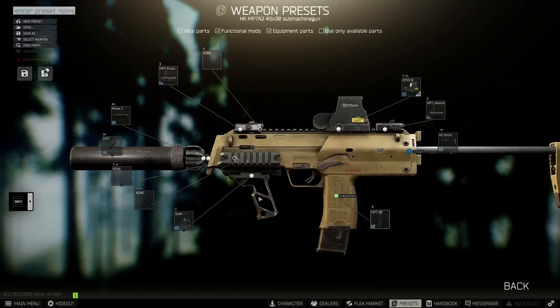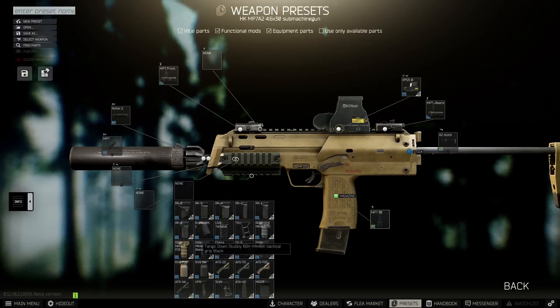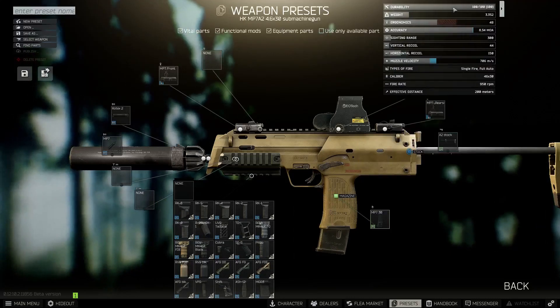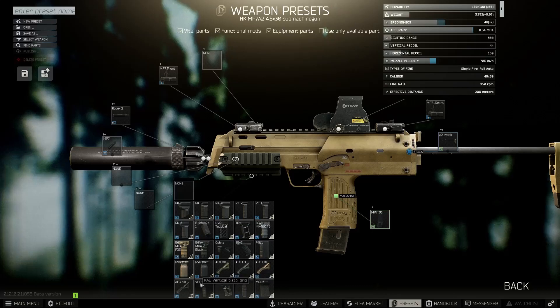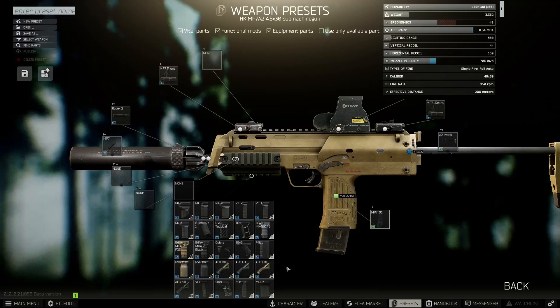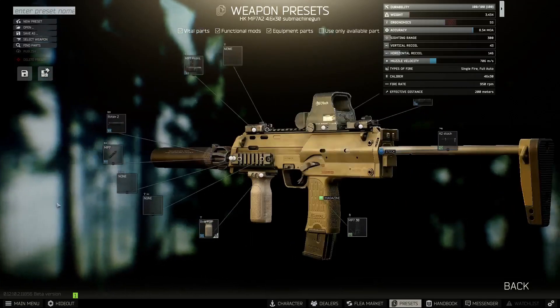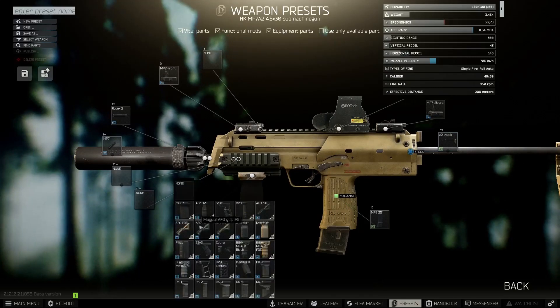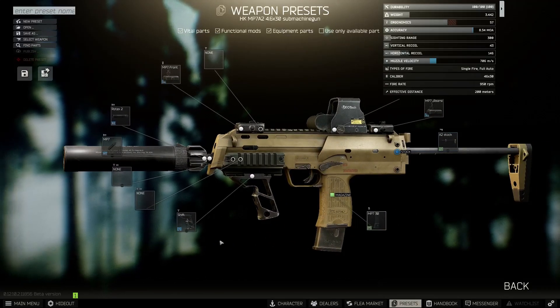For the grip slot, I put a Shift grip on there. If you're starting out and don't have Peacekeeper level 4, the Shift grip is around 100k and maybe you don't want to spend that — that's fine. Most grips aren't going to reduce recoil by much: the RK1 subtracts two, another subtracts three, another just one. So you could opt for something that just gives pure ergonomics, like the Magpul RVG — I used those a lot when starting out. With the Shift grip, we go from 48 ergo up to 57, so it's a personal preference but I always opt for it.